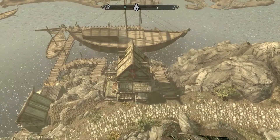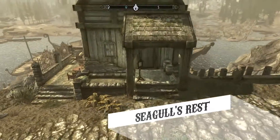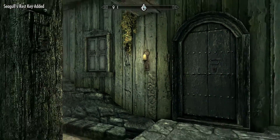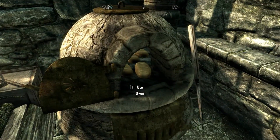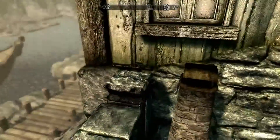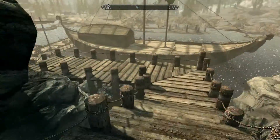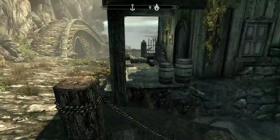This next one is called Seagull's Rest — it's by the Solitude docks and it's a player home. You can actually buy it, fully furnished, for 5000 gold, and you can use your key to relock the front door. I like this — there's a nice oven here and a little patio to stand on. I like the view. There's a walkway that goes all the way down to the Solitude docks, which is pretty cool. It's built into the side of the mountain — nice look to it.